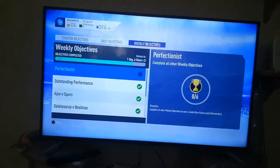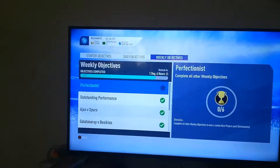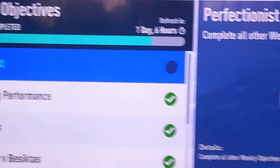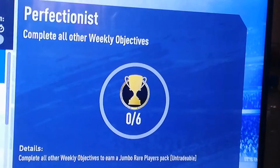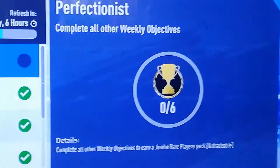You need to do six of these to get a 100k pack. I have six of the seven done, and for the Perfectionist — which is to get the 100k pack — you need to complete all the weekly objectives to earn a jumbo premium gold pack. I've done all of them.